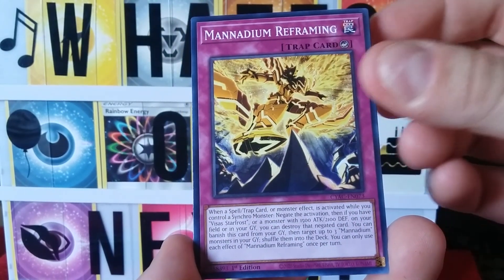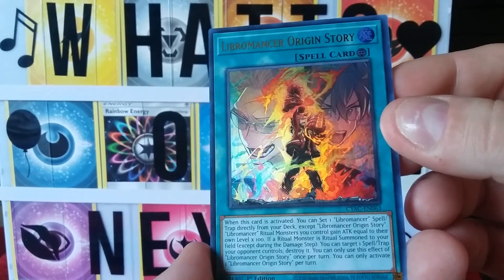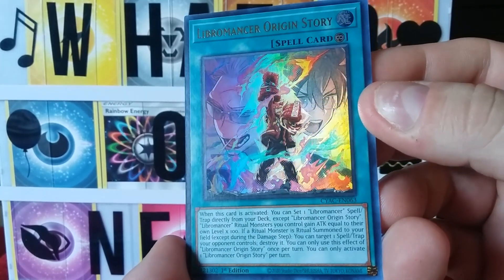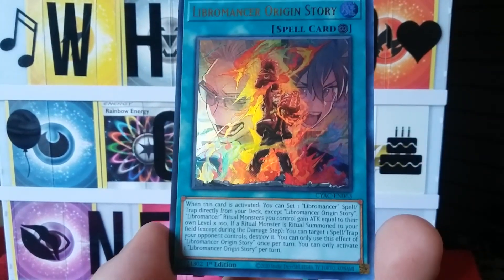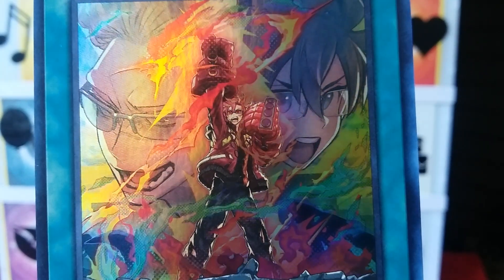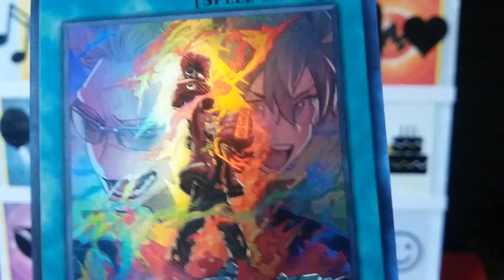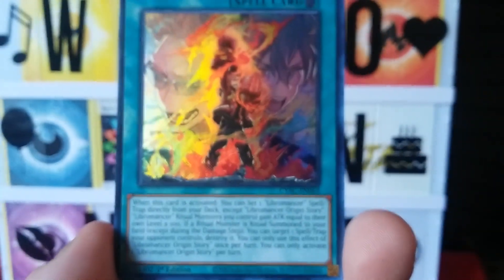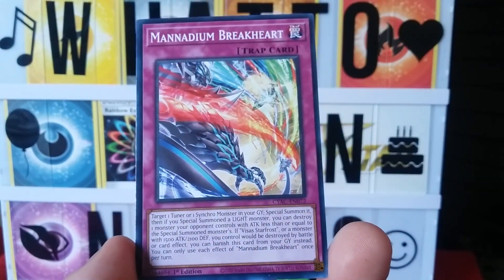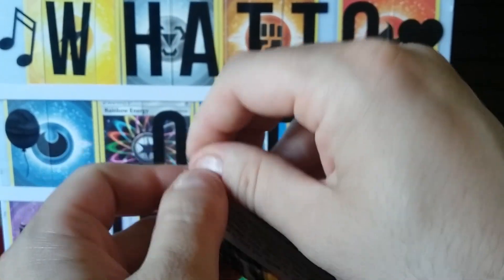Manadium Reframing. We got a Lemniscator Origin Story — dude that looks awesome, oh my gosh! You guys see that? Look at the artwork, that is so cool. You guys want to see what it says? And Amenuum Breakheart — that was nice, I like that. Pack number one done!